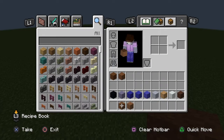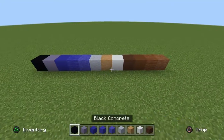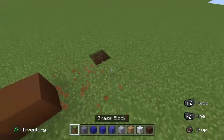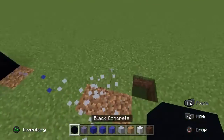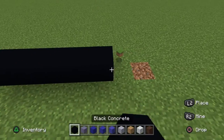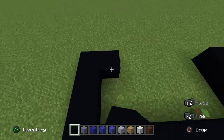The first blocks you need are your Black Concrete and Brown Terracotta, so grab those now. Once done, grab your Black Concrete and go eight in a row, just like so. Pop out three on both sides and connect it.